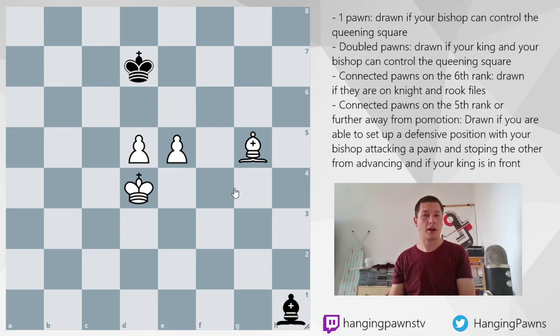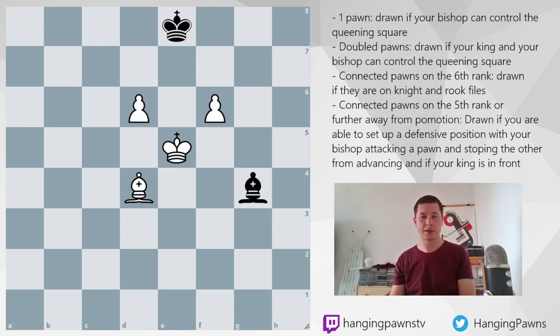We will continue next week with separated pawns, starting with pawns separated one file. The less separated the pawns are, the easier it is to draw; the more separate the pawns, in general, the higher the winning chances — and we are going to work on that next week. Next week's video is going to be hard, so if you want, prepare by analyzing some opposite-colored bishop endgames to get the general idea of what problems you will face. Thank you very much for watching, see you next Thursday with another endgame video, and stay tuned for more chess. Bye-bye.